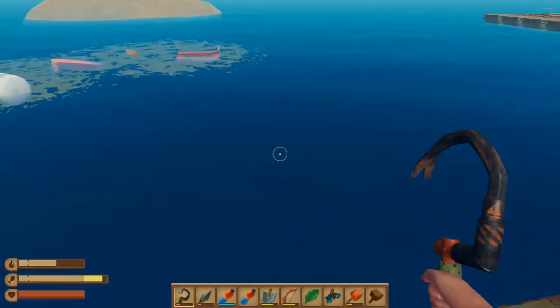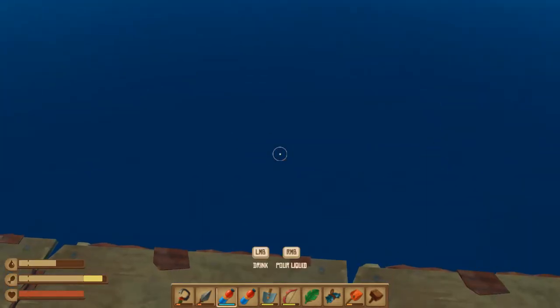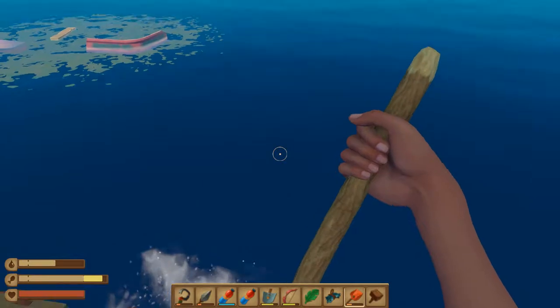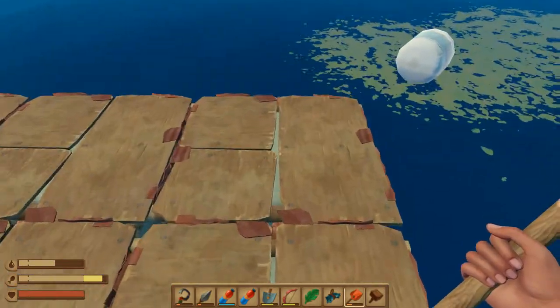When I get to a large island, I usually first kill the warthog, then the screecher, get everything off the island, then paddle around the island looking over the raft, finding everything, going down and getting it, and killing the puffer fish.